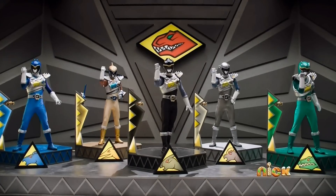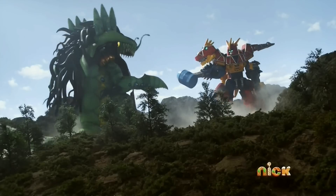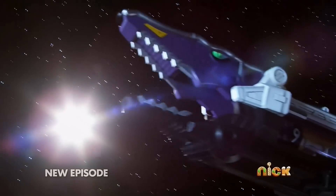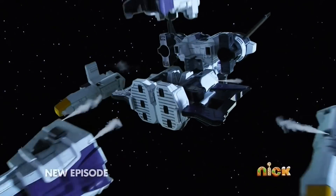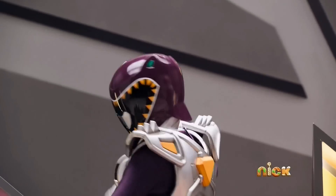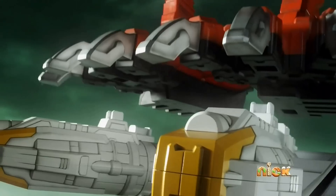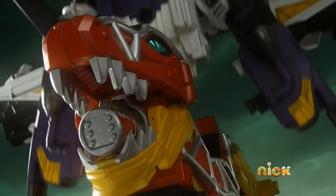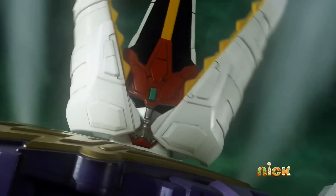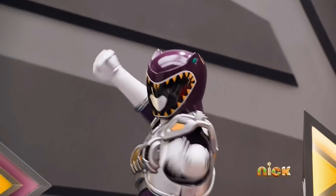Activate Dino Charge Megasword and go back in formation! Forward, combine! Ready! Pachazord Wrecking Ball! Activate Plessio Charge Megasword — engage! Plessio Charge Megasword, ready! Let's do this! Plessio Land! Activate Plessio Charge Megasword, Packorex Formation! Zords combine! Plessio Charge Megasword, Packorex Formation — on your lead! Dinosaur might, ready to fight! Pachazord Wrecking Ball!